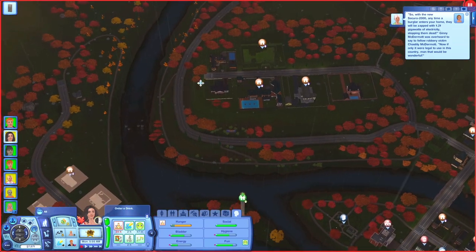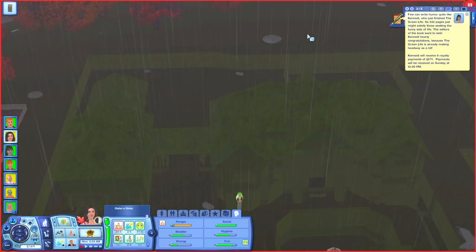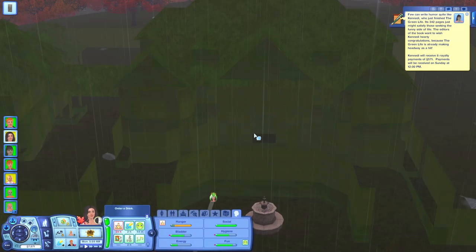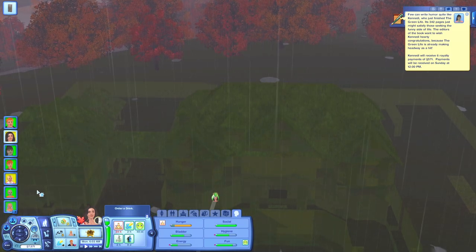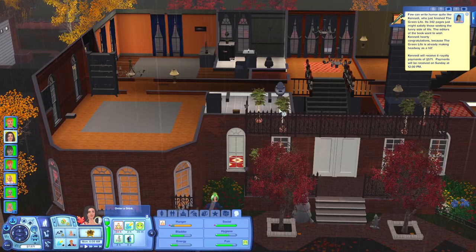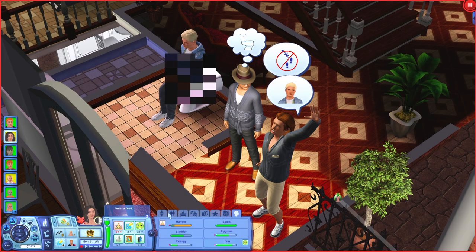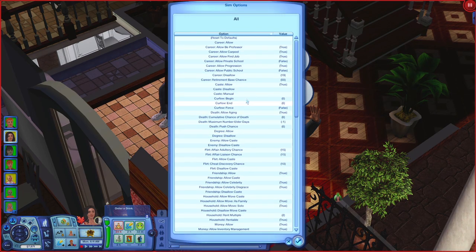I think what happened is I re-imported my NRaas settings and it made it so Ross and Gator's no-breakup cast got voided. I just got a bunch of money - oh, Kennedy finished her book! The house is loading so the game is very laggy. Ross's gender preference is heavily weighted towards men - there's not even an ounce of him liking women based on the numbers when I click on him. So story progression is trying to break Ross and Gator up, which I obviously don't want.